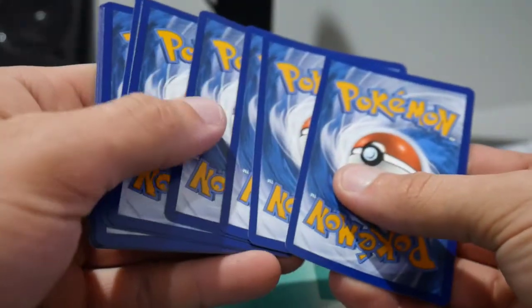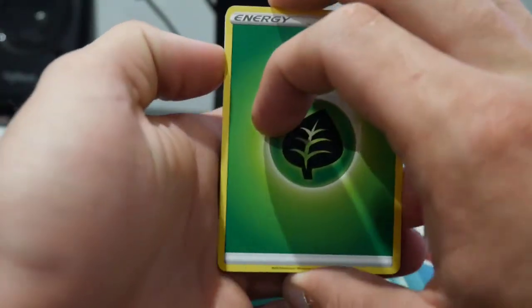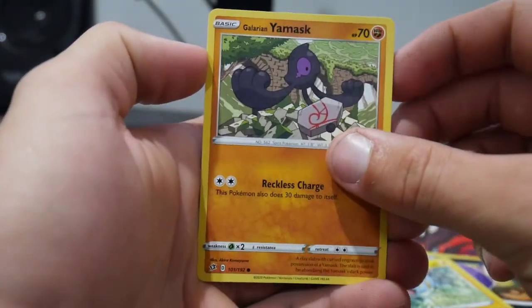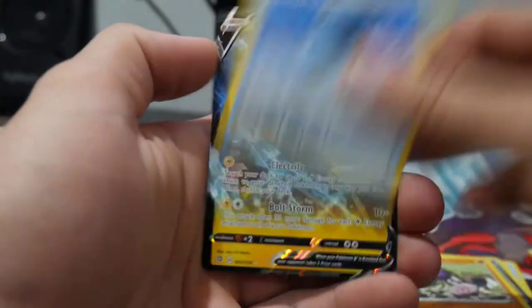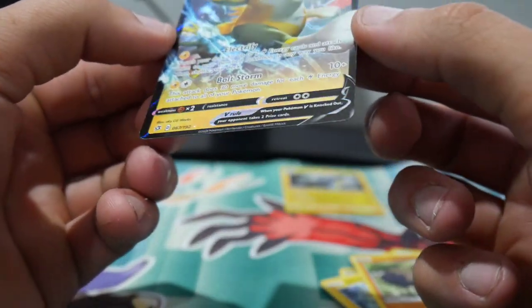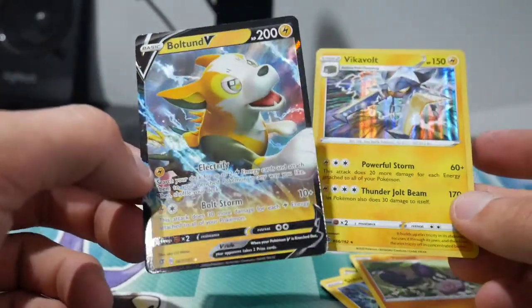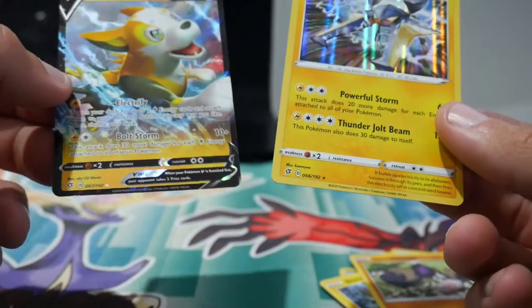There's another code card — drop that one on the floor. Let's see if we can get one. Leaf Energy. So we have a Palpitoad, a Morgrem, Full Heal, a Sandygast, Vulpix, Koffing, a Shinx, a Galarian Yamask, a Water Energy Bucket, and — oh! A Boltund V! That's interesting. So we didn't do too bad. We got two electric ultra rares and a Holo Foil — Boltund V and a Vikavolt.